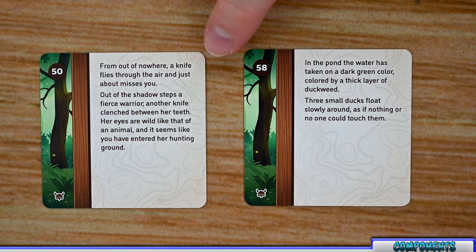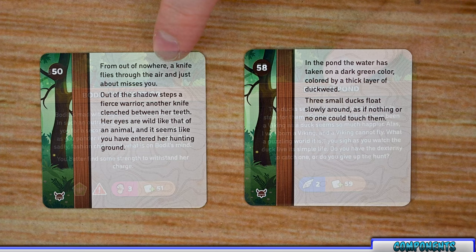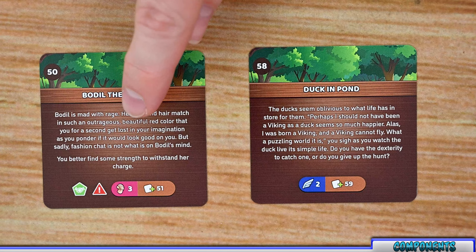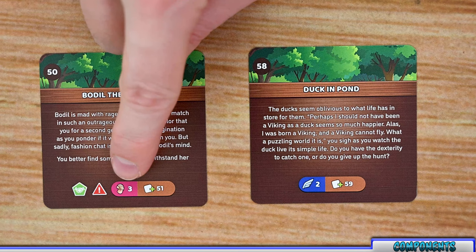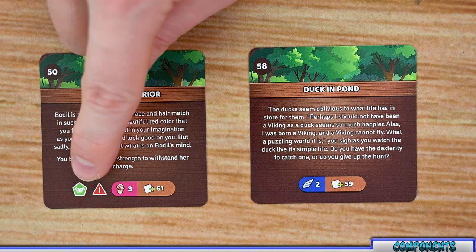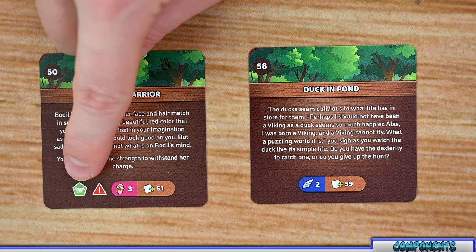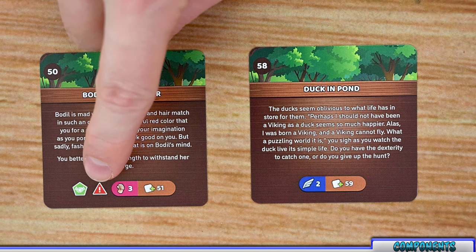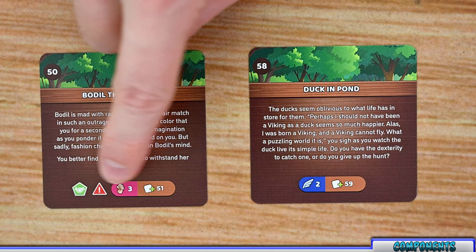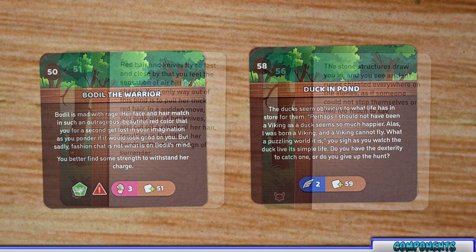The next card type is challenges. The backs of the cards are mostly the same, so reading the narrative text is key to giving you clues about what you'll find. Once a challenge is revealed it gives you the name, more narrative text, and the challenge itself — listing a skill and a number you must achieve or exceed to get the rewards. Some challenges have a joined challenge icon, meaning heroes on the same map tile can lend their skills. Others have a force challenge icon, meaning you must complete it even if you fail — you keep retrying until you pass.